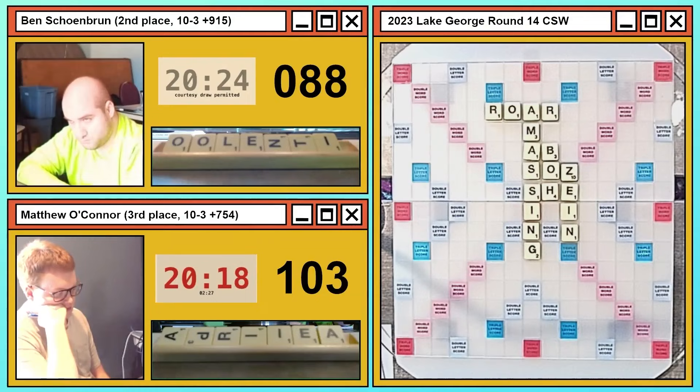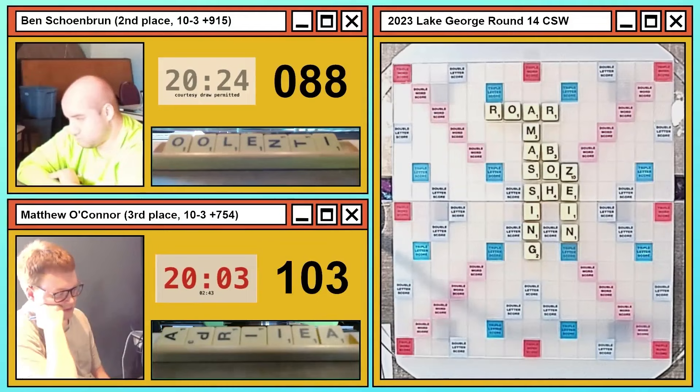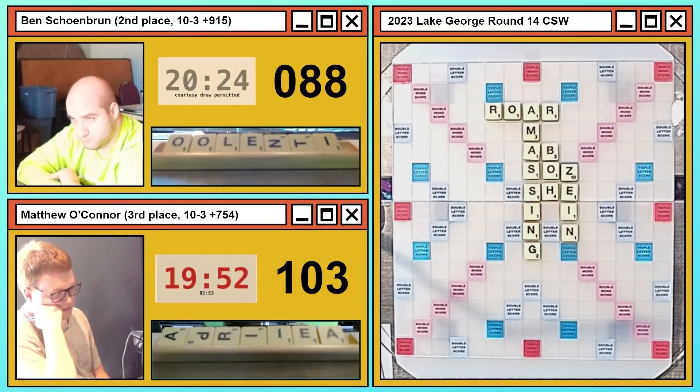These terms separate the cream of the crop from everybody else. Anybody can learn 20,000 sevens and eights — a lot of people have — but you've got to learn how to play the game tactically as well. Matthew is taking his time to evaluate the board, his leaves, the score — everything you have to combine to make the correct play. It's not clear-cut here. We always caution: don't get bogged down in the early game, don't use too much of your clock when you'll need it for tough end-game calculations.